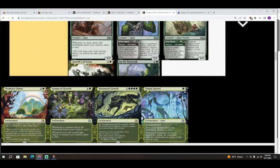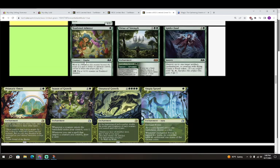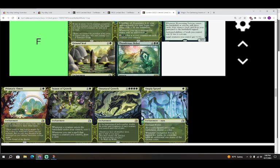Next is Prismatic Omen — colorless and a green for an enchantment. Lands you control are every basic type in addition to their other types. This is an F — do not put this card in your deck.